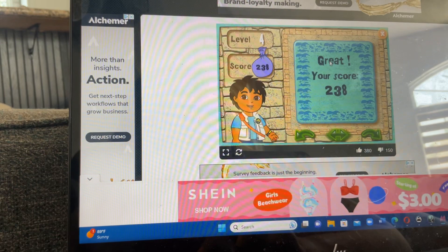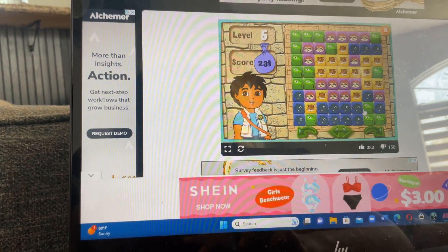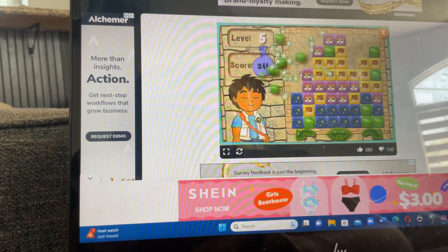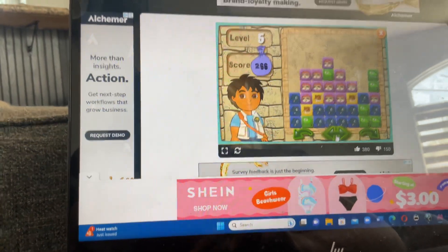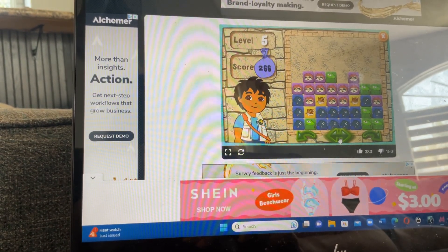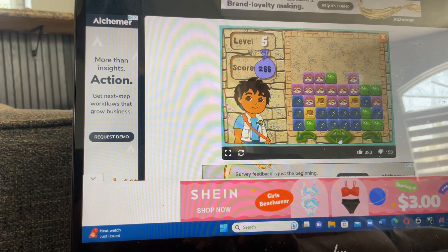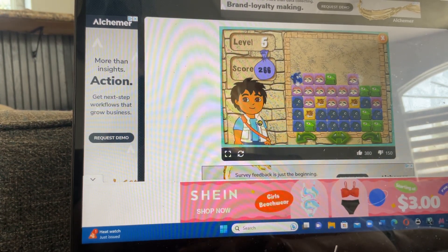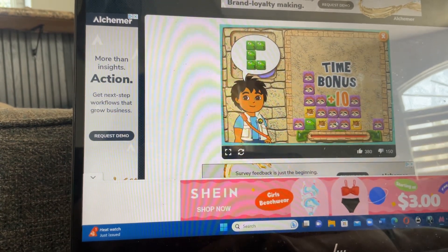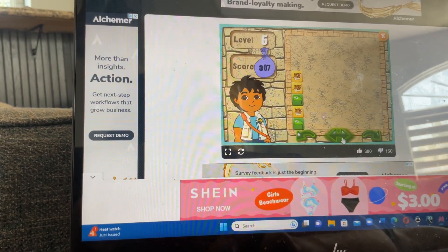You did great! Let's keep playing! Click on the arrow to play the next level. Here's your puzzle. Ready, set, go! Turtle, sloth, snake, jaguar. Let's shake the blocks. Get rid of the turtle. Snake, sloth.